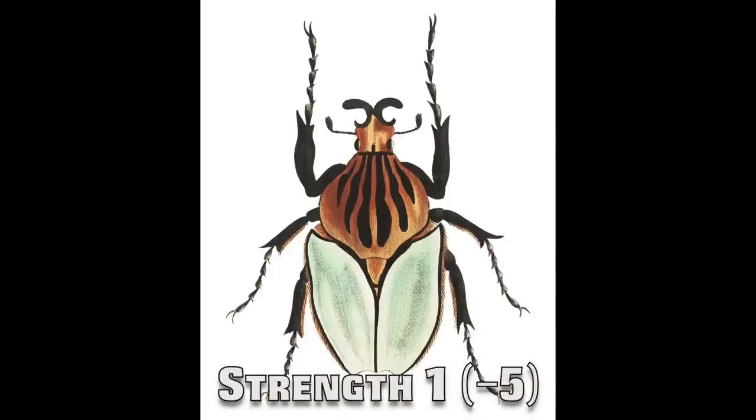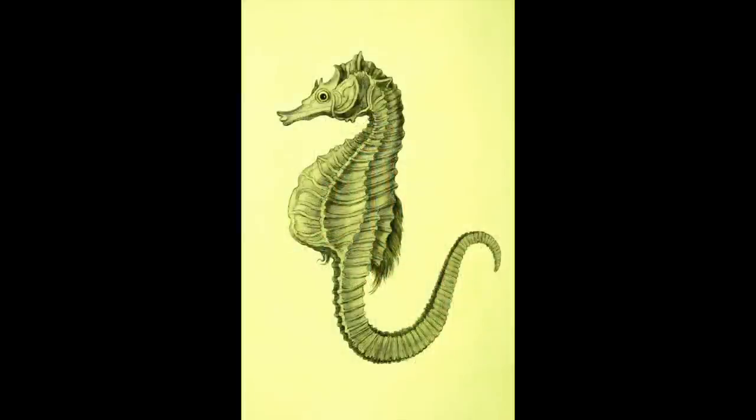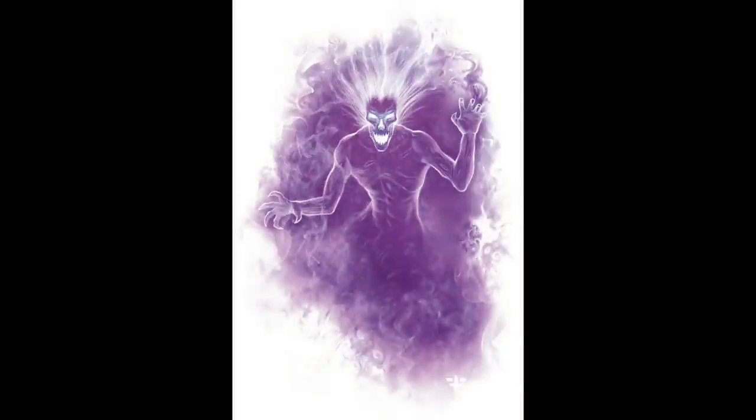Let's begin with the weakest of the weak: creatures with a strength score of 1, which gives a horrendous negative 5 strength modifier. Frog, seahorse, or pretty much any other teeny tiny little critter that would fit into the palm of your hand. Also, a negative 5 strength pertains to many incorporeal creatures like Spectre, Banshee, Will-o'-Wisp, and Shadow Demon.